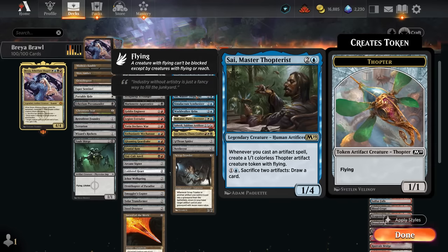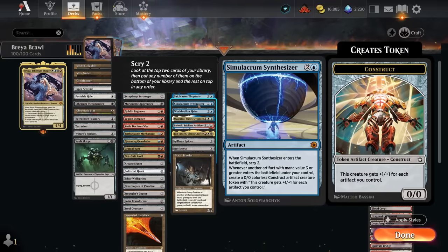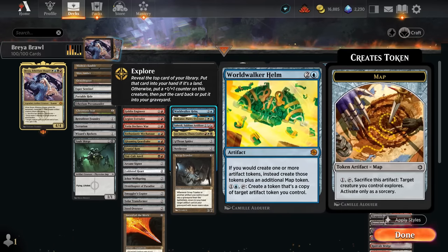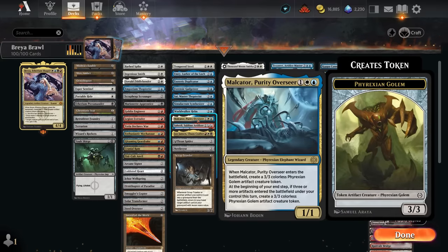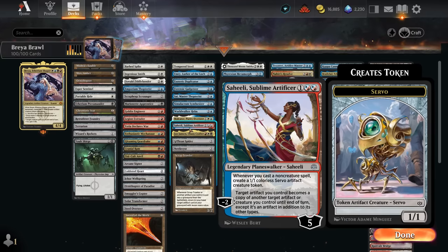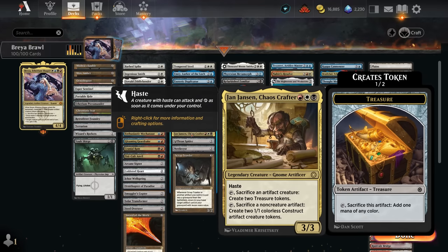Master Thopterist makes 1/1 Thopters when we cast an artifact spell. Simulacrum Synthesizer is one of the better payoffs for an artifact deck, making giant Construct tokens that grow with the number of artifacts we control. World Walker Helm makes Map tokens whenever we make some other artifact token. Malkator makes a 3/3 Golem token — turn three Malkator into turn four Brea also enables its second ability, generating another Golem token if three or more artifacts entered under our control. Saheeli makes Servo tokens when we cast non-creature spells and can also turn one artifact into a different artifact.